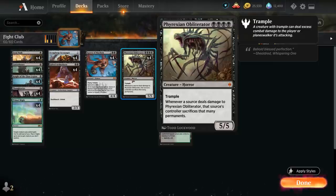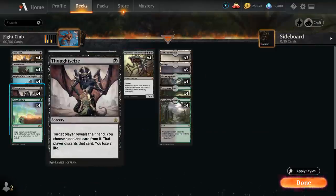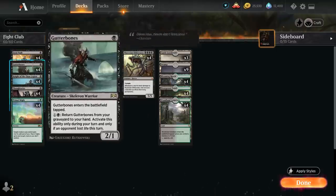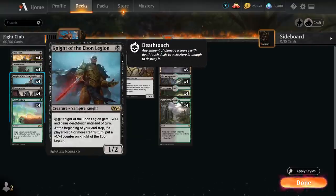Looking at the rest of the deck, we're a pretty typical mono-black aggro deck. At one mana we've got hand disruption with Thoughtseize and cheap removal with Fatal Push, although we're not the best at enabling Revolt. Then some nice aggressive one-drops: Gutterbones, a 2/1 that comes into play tapped and can be returned from our graveyard to our hand if our opponent lost life this turn, and Knight of the Ebon Legion, a 1/2 that can pick up plus 1 plus 1 counters, and for 2 and a black we can give plus 3 plus 3 and deathtouch until end of turn.